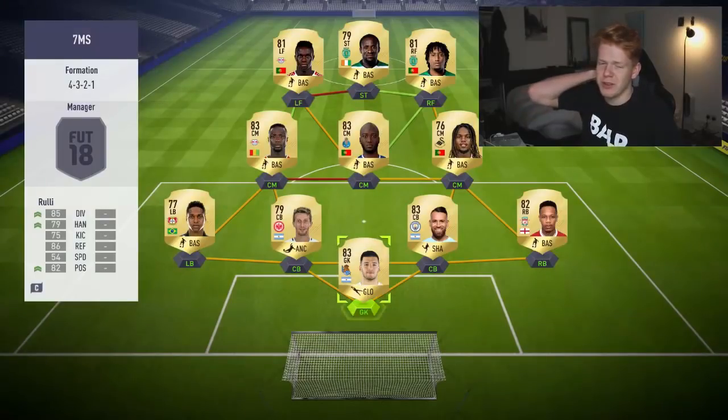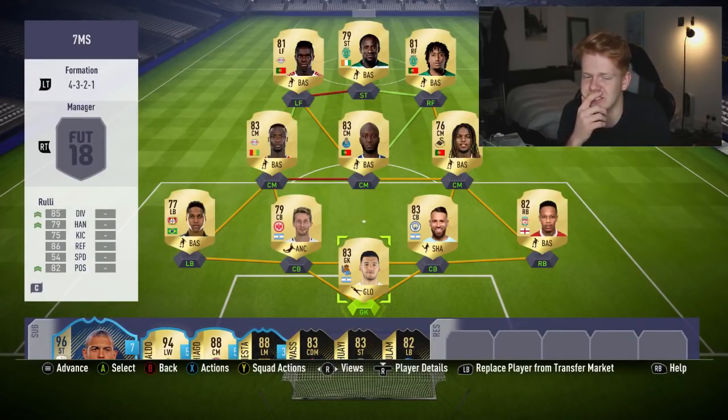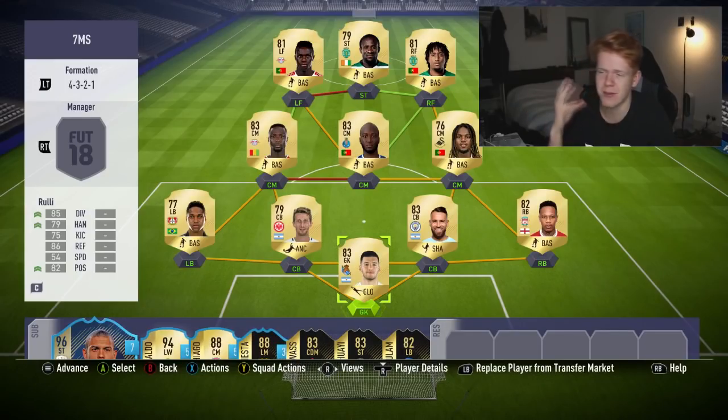I'm going to let you guys make the decision on the team by yourself. I personally still think this team is absolutely class - I just think we got a little bit outclassed by that team. Three 90-plus rated legends does show how much it is almost pay-to-win this year. Let me know in the comment section what other cheap 10k teams you want me to try out. Subscribe if you enjoyed it and I'll catch you guys next time. Peace.